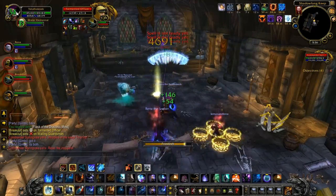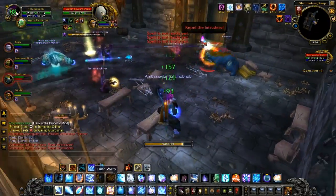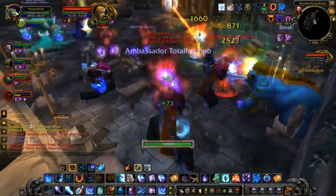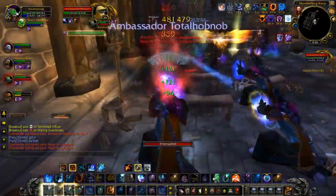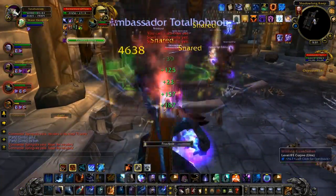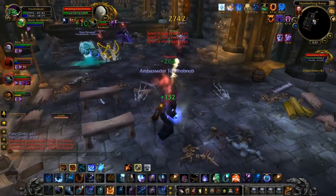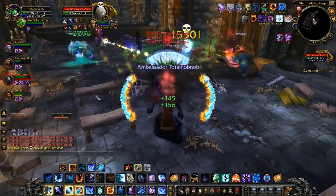We're doing all right here, but our DPS is still not as good as it should be and we have problems picking him up. You might also notice that that cone doesn't actually hit where it appears — it's very odd. I was supposedly standing in it, but I clearly wasn't. You can see it goes in a frontal cone, so even though I appeared to be in the purple stuff, it didn't kill me.